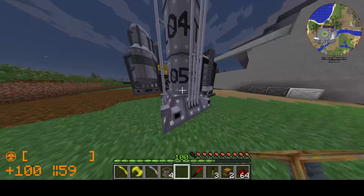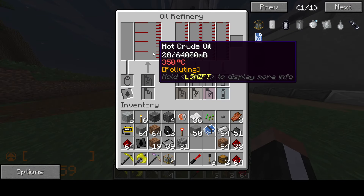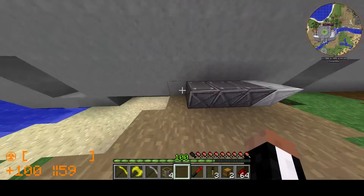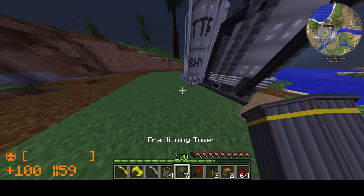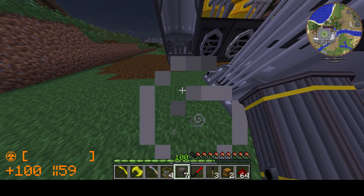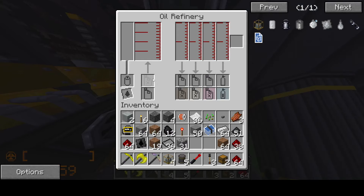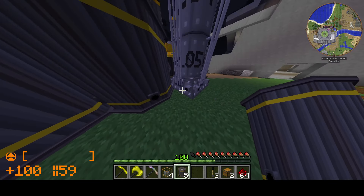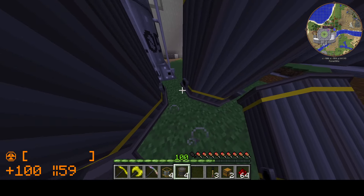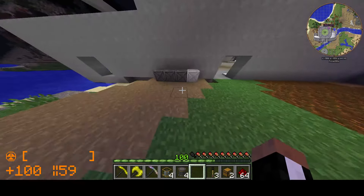Oil produces a bunch of byproducts: you've got heavy oil, naphtha, light oil, petroleum gas. We need to start disposing of these products. First and foremost we've got to set up fractionating towers. This would be heavy oil, I think — that's a guess. Then light oil could come out this side, and then something else on this side, which would probably be naphtha, because naphtha doesn't cost as much as the rest of them.